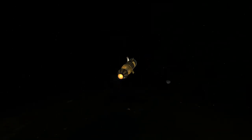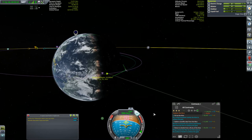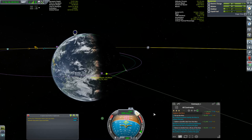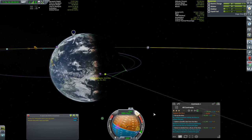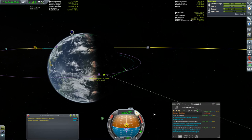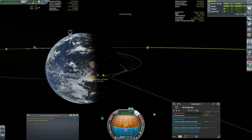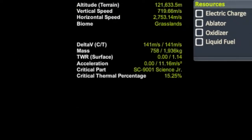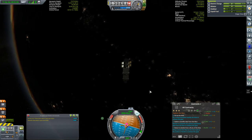If you're new to Kerbal Space Program and would like more information on how to get yourself to the moon or Minmus, I did put together a tutorial video some time ago. It turned out that I overcooked the burn, so I spun around to retrograde and burned backwards a little until our periapsis with Kerbin was back to about 30 kilometers. According to Kerbal Engineer, we still have 141 meters per second of delta-V left, and we shouldn't have to perform any more burns at all. This thing is a little overbuilt, but that's okay.